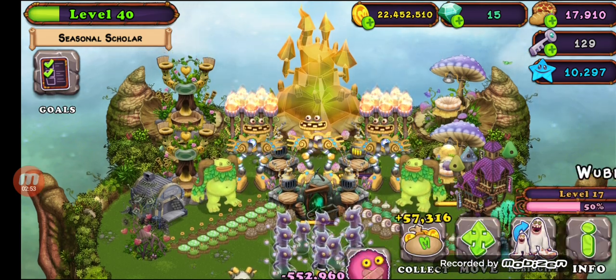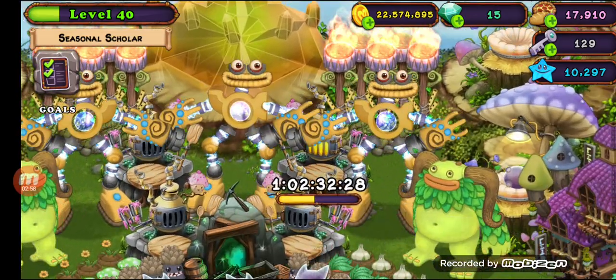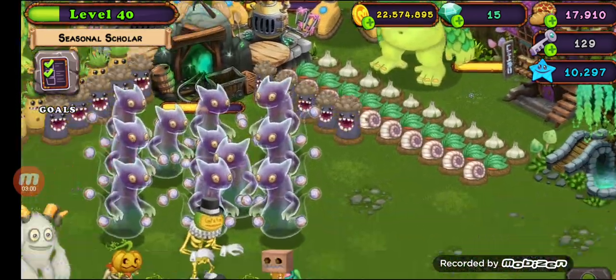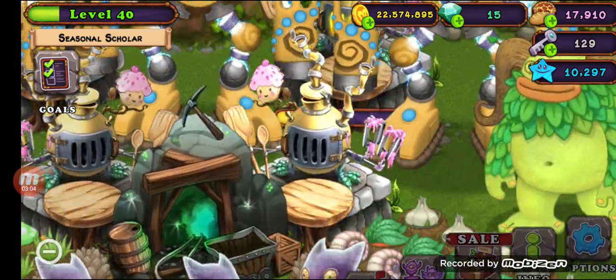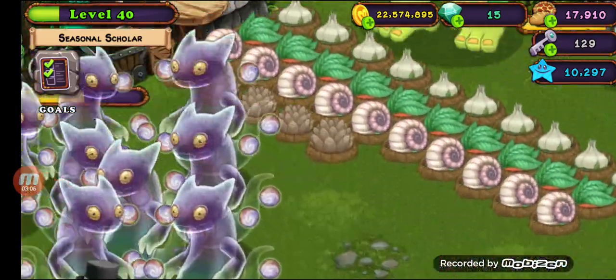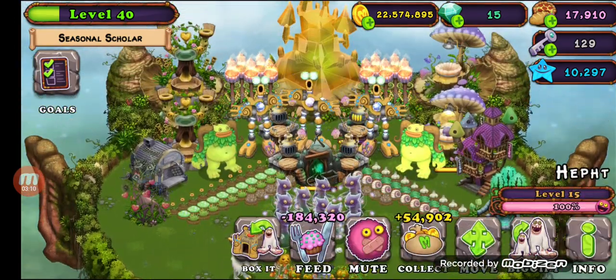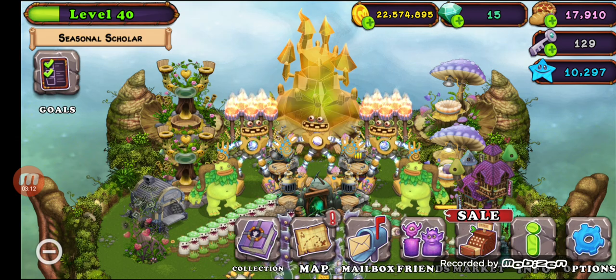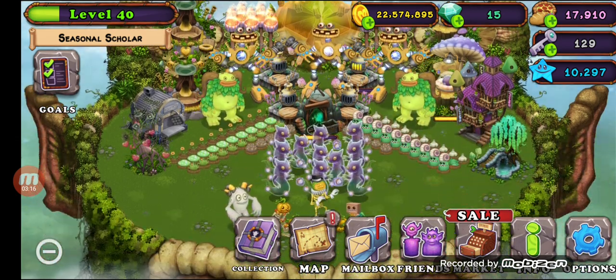The next tip is to be baking food all the time so you can level your monsters up. With those coins you want to buy more, then earn more, then buy more, then earn more — it will continue on and on forever.